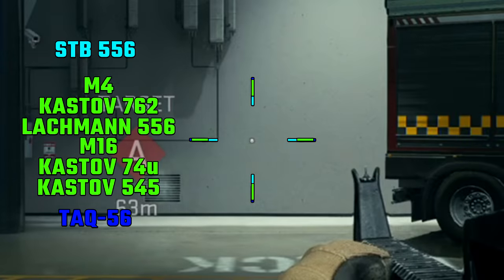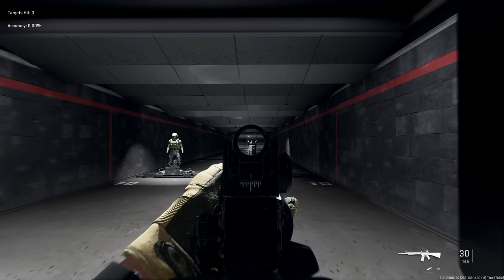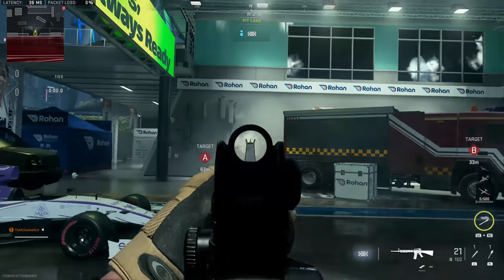As for hip fire, we get a standard assault rifle hip fire spread here, although you generally don't want to be hip firing with a burst gun — that just doesn't work out most of the time. Then let's get into idle sway, which is not very good at all. This gun sways quite a bit while aiming down sights, and especially for a burst gun this is a very important stat.